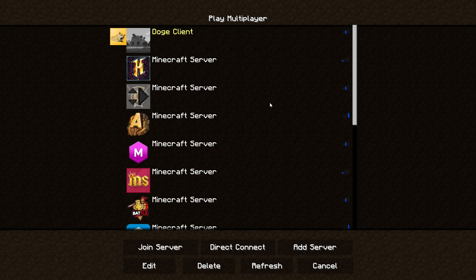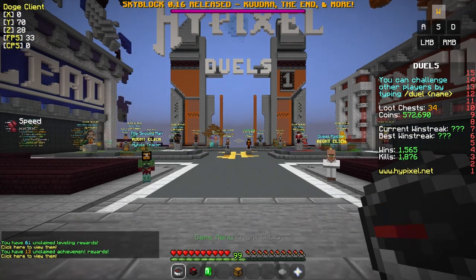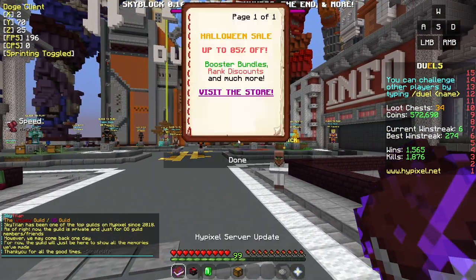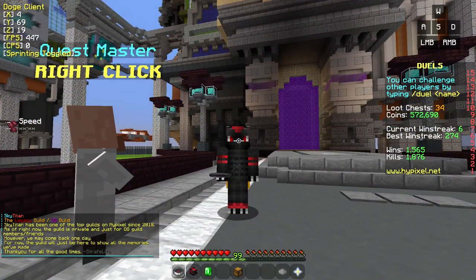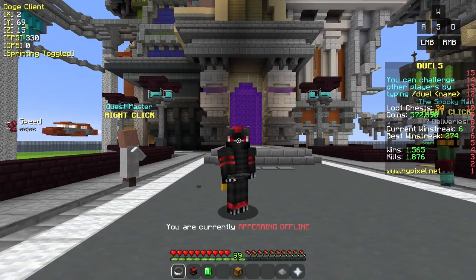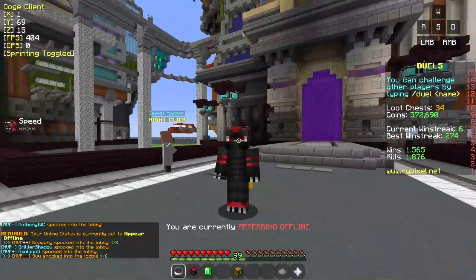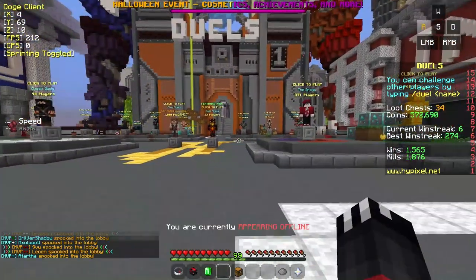I don't know what this server at the top ever was, but let's just log into Hypixel, which right now is a very laggy mess. We are in Hypixel's lobby on the Doge client. We have our little configuration at the top left — Doge client, it has XYZ coordinates, our FPS which we're chilling at a smooth 500 right now, our CPS which definitely works on right click as well, and we've got sprint toggle.